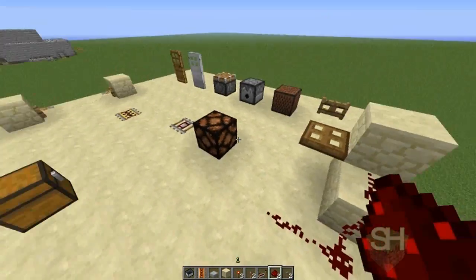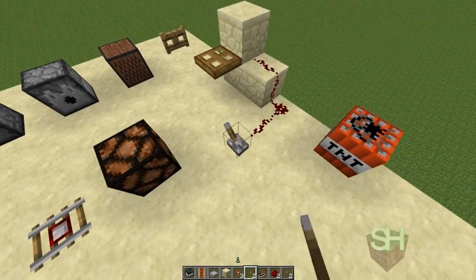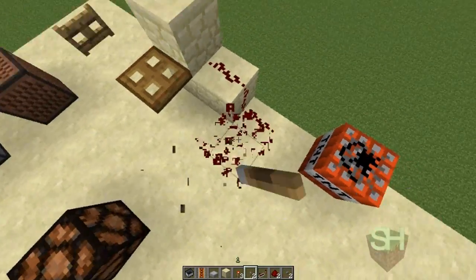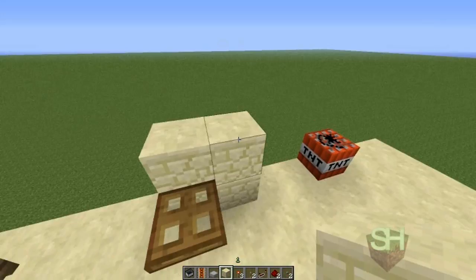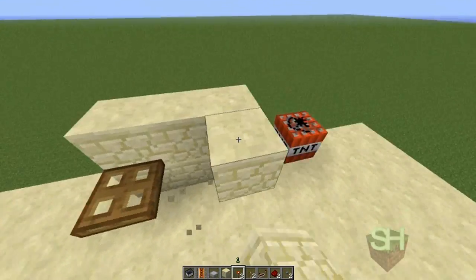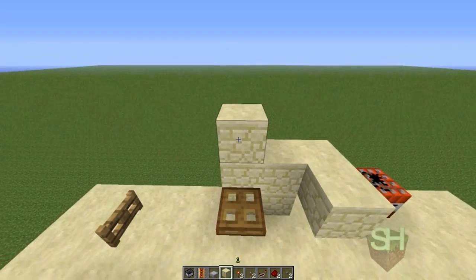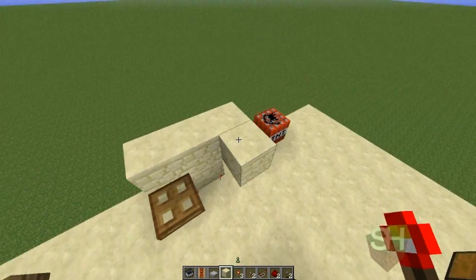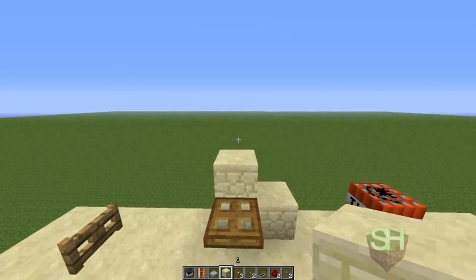Next we have the trapdoor. This works just like everything else, just like the TNT, and you can power it like that. You could also power it with a normal torch right here. Torch above it would also work, torch under it would also work. There are many uses for that, things like a ladder, treehouse, something like that.